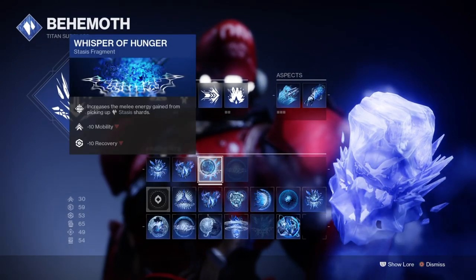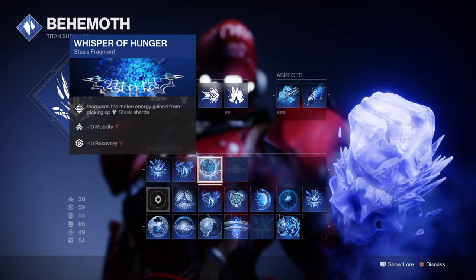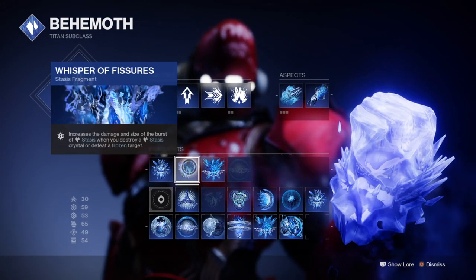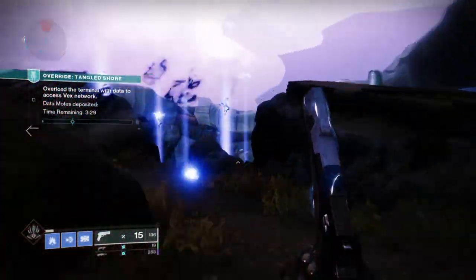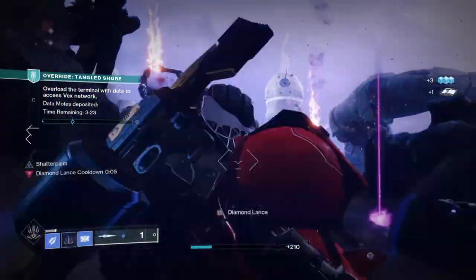Now in this base form it's simple and easy to do, but we then come across an issue of not having enough melee charges available to repeat this as many times as I like, unless I have Traveller's Chosen or Monte Carlo in the build. So I dedicated further support to the build by adding in the Tectonic Harvest aspect to allow me to create more shards every time I slow or freeze a target — dead or alive.